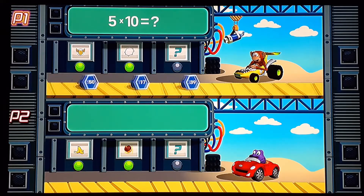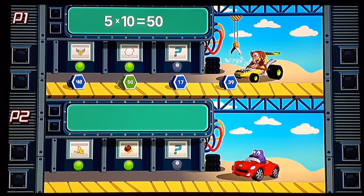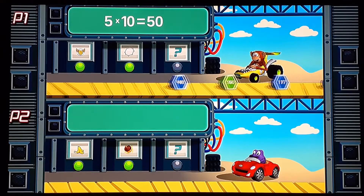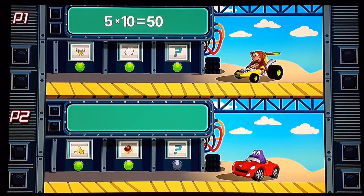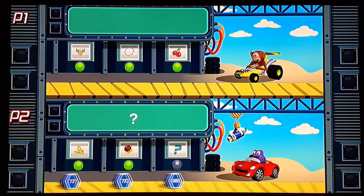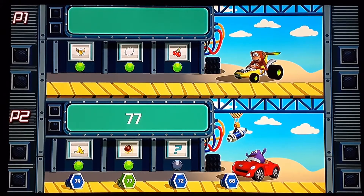Player 1, it's your turn. If 5 times 10 equals what? 5 times 10 equals 50. This is so easy. Player 2, it's your turn — find the number 77. 1, 77. Great work! Good job. So it looks like Kayden was able to keep up his streak and we got all three questions.